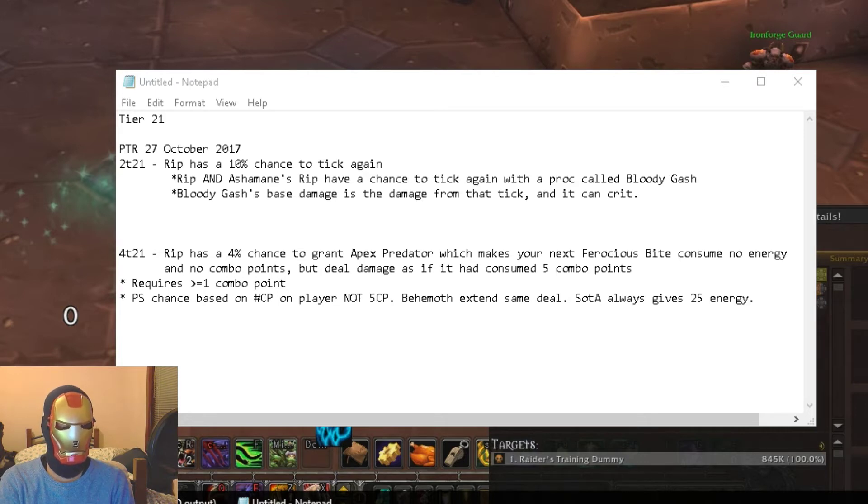Even though it deals damage as though it consumed five combo points, some interactions with other abilities don't count as five combo points. Predatory Swiftness is based on the number of combo points you as a player had when you cast that Ferocious Bite with Apex Predator — it is not a guaranteed five combo point Predatory Swiftness. Same deal with Behemoth's Headdress: your Tiger's Fury extension can be anywhere from 0.5 to 2.5 seconds depending on how many combo points you had. However, Savage Roar via the talent correctly gives 25 energy even if you cast the free Ferocious Bite with one combo point. So for Moment of Clarity you want to build to five combo points, cast Ferocious Bite followed by another Ferocious Bite — that gives you 2.5 plus another 2.5 seconds with Behemoths.